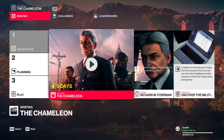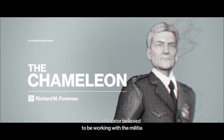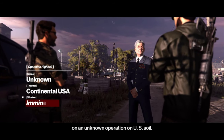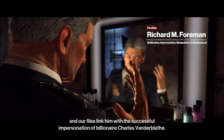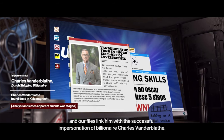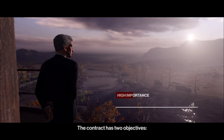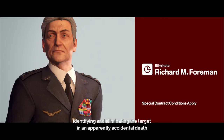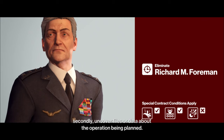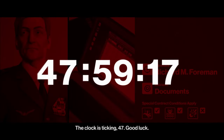Good afternoon, 47. Your target is Richard M. Foreman, a skilled infiltrator believed to be working with the militia on an unknown operation on U.S. soil. He's a highly skilled actor linked to a successful impersonation of billionaire Charles Vanderblatt, siphoning hundreds of millions out of his accounts over three weeks. Objectives: identify and eliminate the target in an accidental death such as a fall or drowning, and uncover files about the operation being planned.